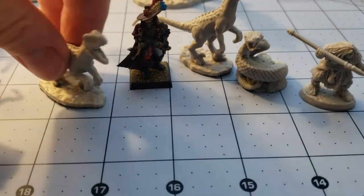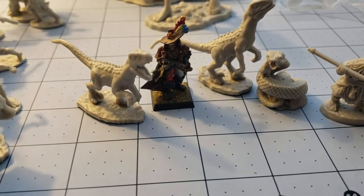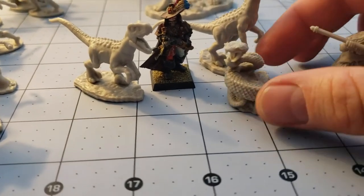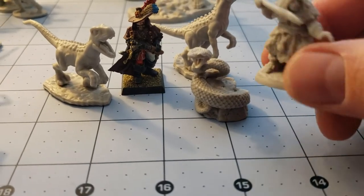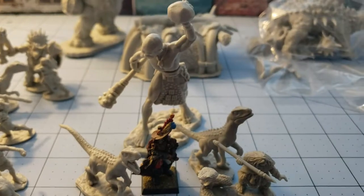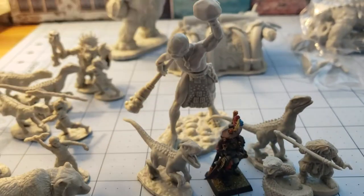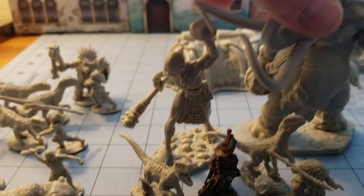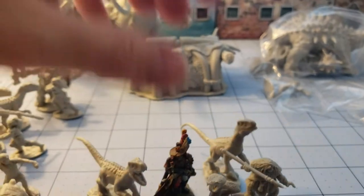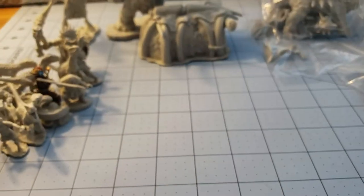Worth noting is that every raptor I have come across so far is in an entirely unique sculpt. We also have a large snake of some sort, another Cro-Magnon Neanderthal type, and then above them hovering is a stone giant ready to lob rocks at them — though he ain't gonna do much with the mammoth around. Mammoth owns all.